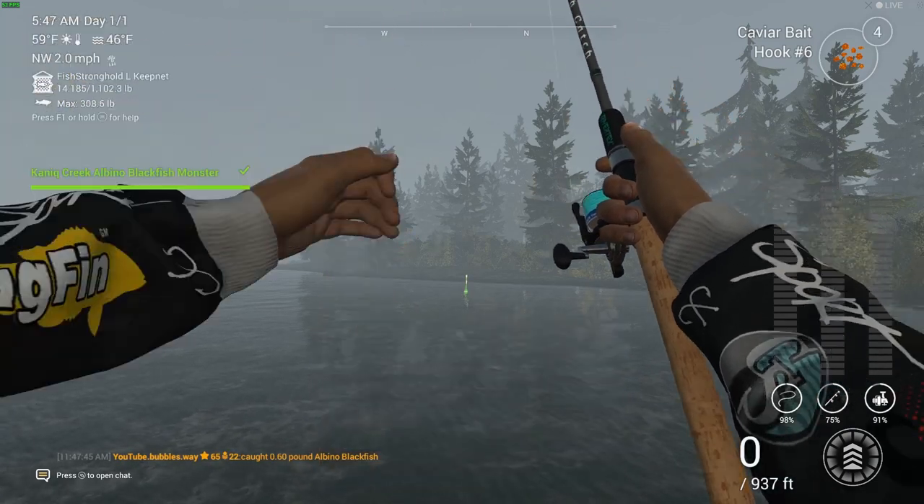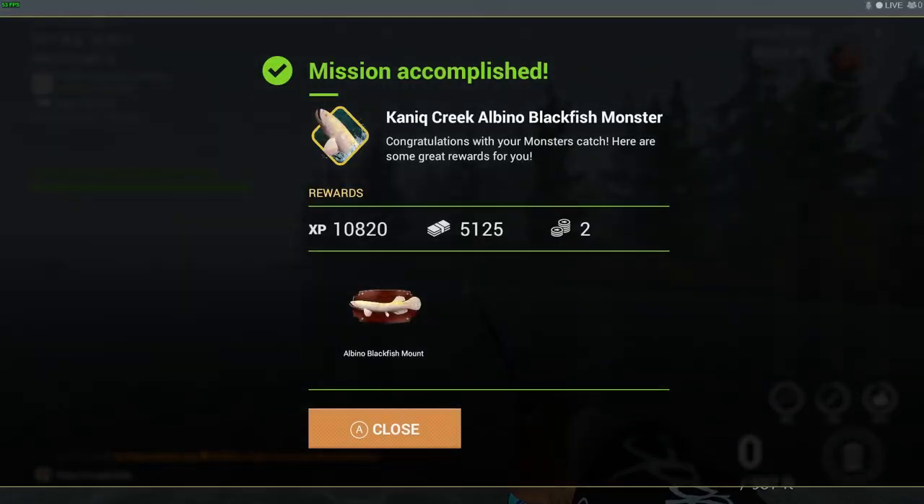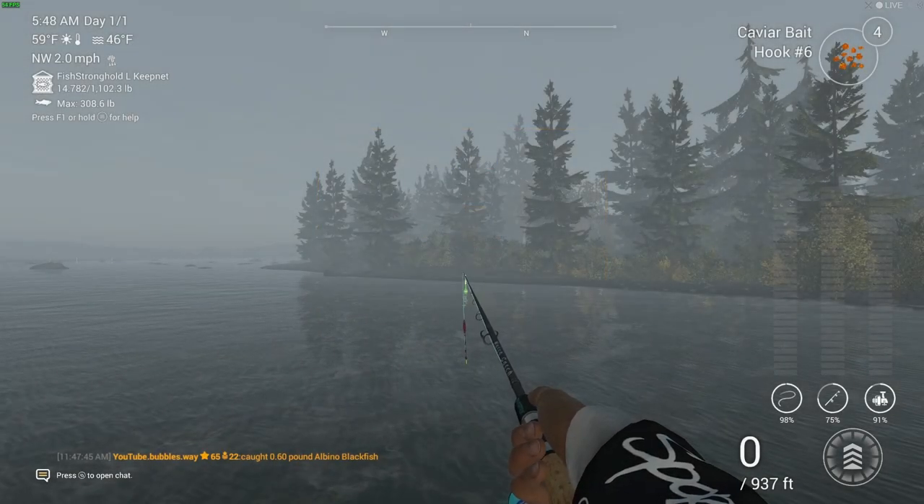There's our last one — the albino blackfish. They're not very big fish, that's why I'm using a small hook. Mission accomplished! Canine Creek albino blackfish monster — congratulations with your monster catch. The rewards are pretty good XP: 10,820 XP, 5,125 cash and bait coins, and the fish mount reward to mark that we've completed this mission.